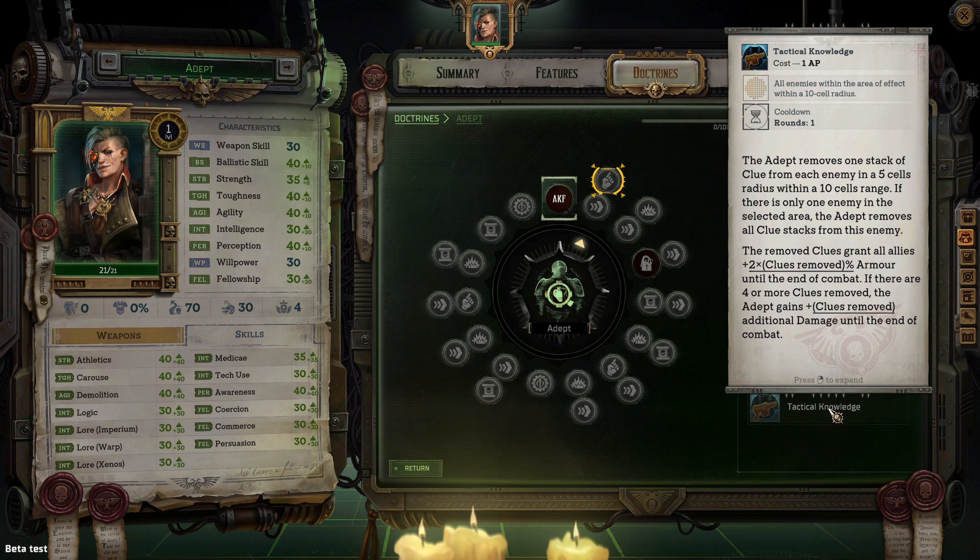Tactical Knowledge costs 1 AP. The adept removes one stack of clue from each enemy in a five cell radius within a 10 cell range. If there is only one enemy in the selected area, the adept removes all clue stacks from that enemy. Removed clues grant all allies plus two times clues removed percent armor until end of combat. If four or more clues are removed, the adept gains plus clues removed additional damage until end of combat.